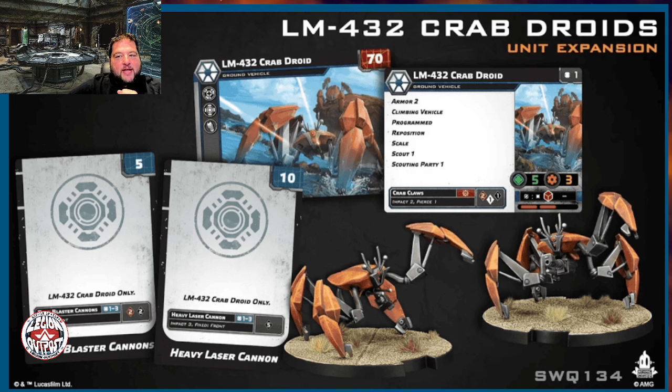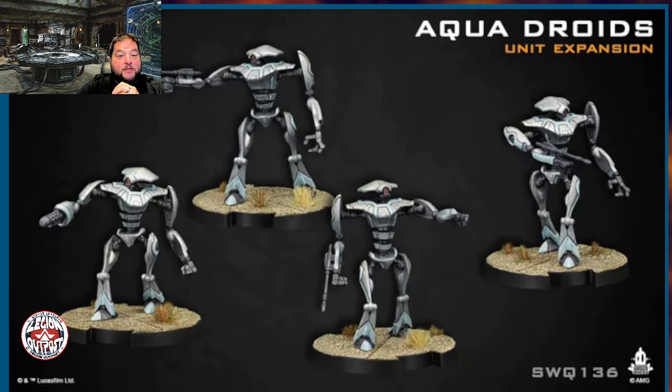Coming up for the Separatist Alliance, there's nothing announced for the Scum and Villainy or mercenary faction, so I'm just going to cover the four main factions today. Next is the Aqua Droids. These are said to be massive — they look big, on a fairly large base — and I can't wait to see how they play. The strength of AMG has not been the game design part of things, but their actual product design has been really good. Some of the rules and keywords they bring out sometimes leave me wanting more, and we'll talk about that when we look at a couple other units.